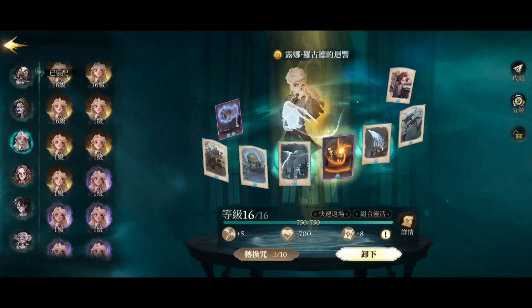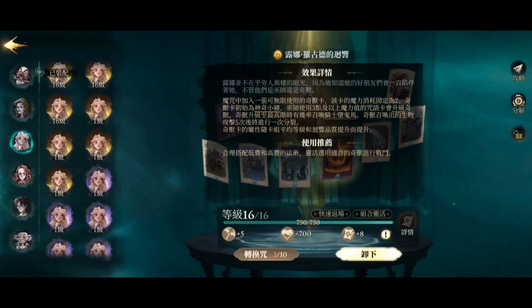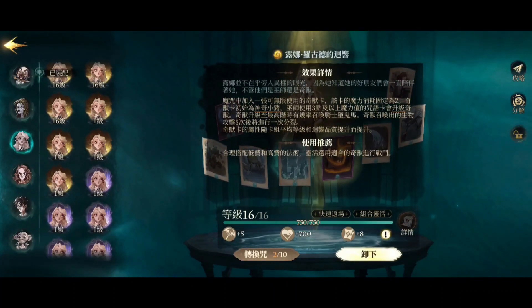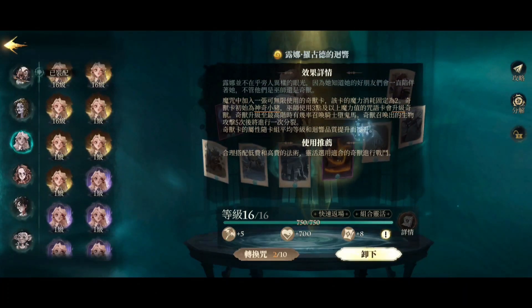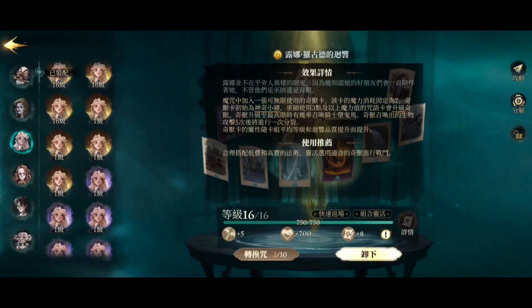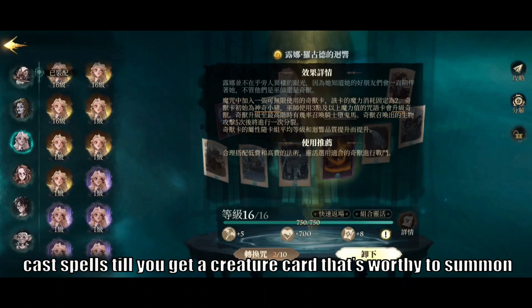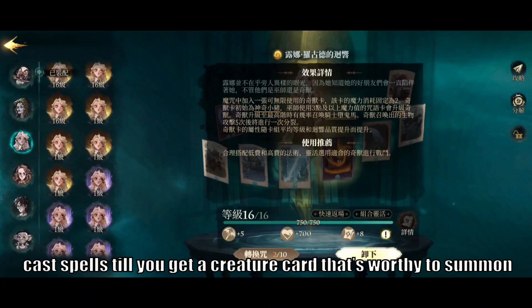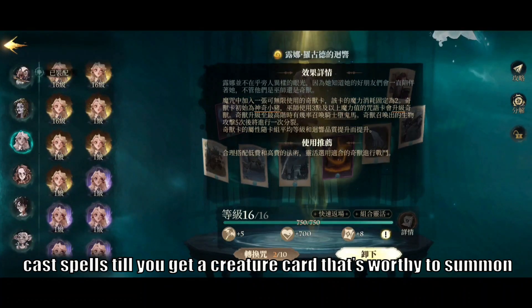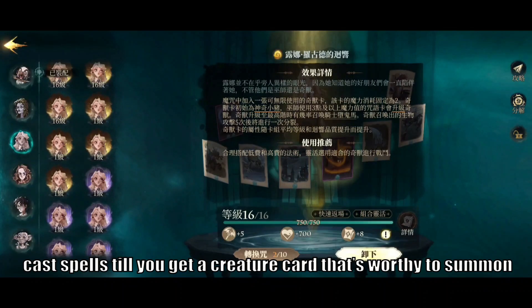Let's take a look at her passive. Basically during a match you wouldn't have time to calculate how much mana you need to add in order to get what type of creature. So what I recommend would be to spam your spell cards — just spam until you get the creature summon card that you want.